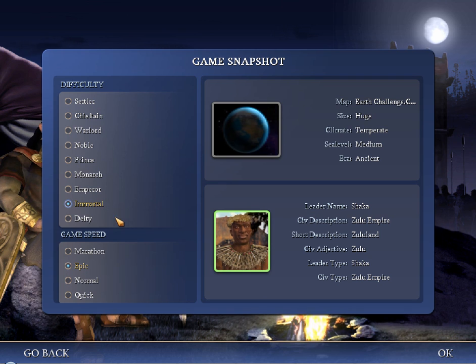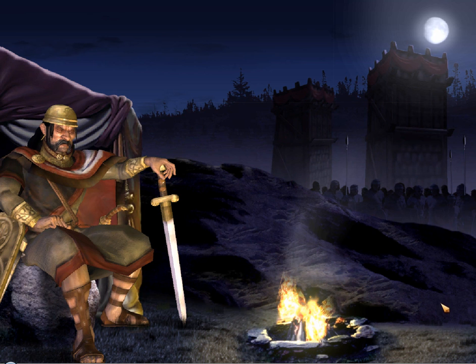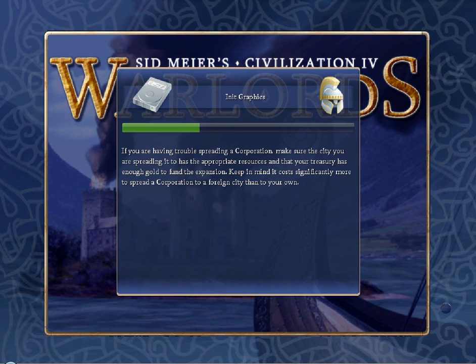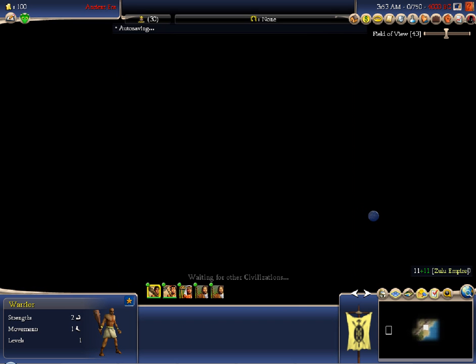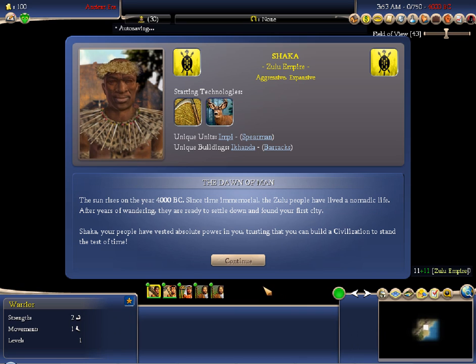Difficulty will be Immortal, Epic speed is set — that is a requirement, we cannot abuse Marathon. Marathon is a fun speed for war, but it essentially makes units cost less relative to other things. You can move so far relative to the tech speed that it's kind of broken in terms of balance, but it's still a fun speed certainly.